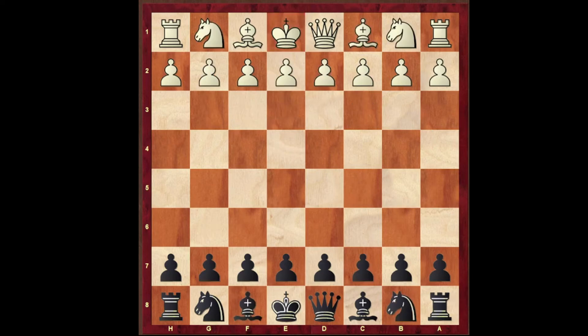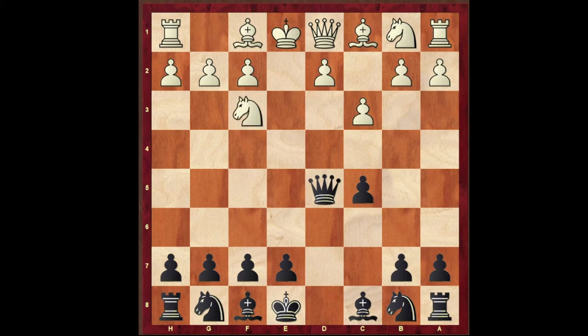Here is another beautiful opening trap in the Sicilian defence. e4, c5 and we have the Sicilian defence. c3 in order to play d4. So in this position, black has to play d5. e takes on d5, queen takes on d5, knight to f3. Now comes e6. d4 — now white has a strong center, at least it appears that white has a strong center.